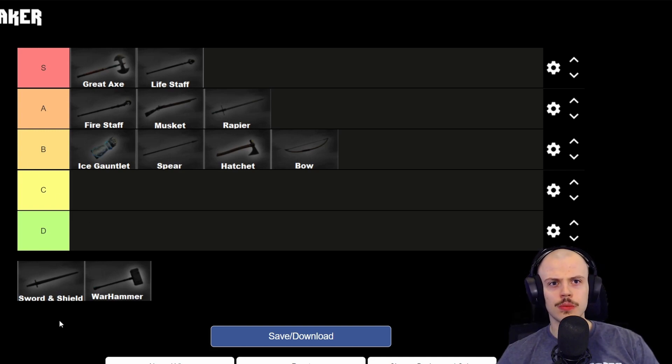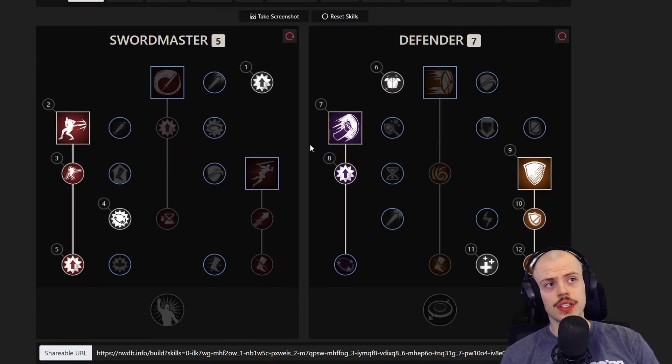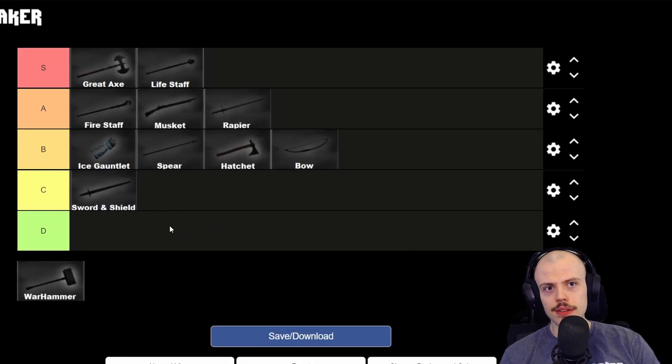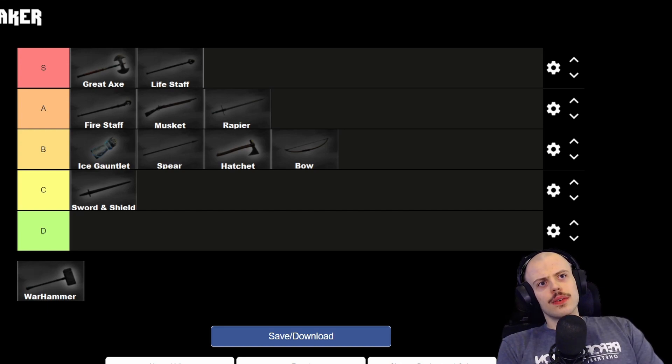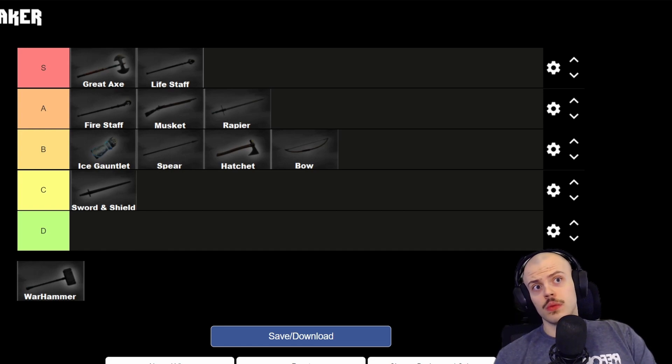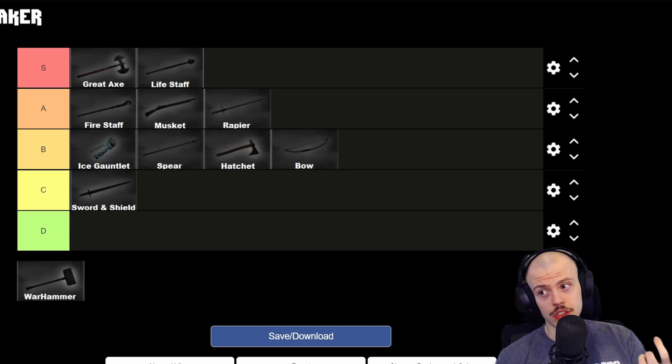Sword and shield for open world PvP — I think it's C tier. It's not as bad as some people say because it has decent CC: shield bash, defiant stance, and it's a good stun. The shield is actually the only thing that can block ranged attacks like musket or bow — no other weapon can do that. But the lack of mobility and gap closers just isn't fun for open world PvP. Even in a group I think it's C tier. I don't see many people PvPing in open world with sword and shield.